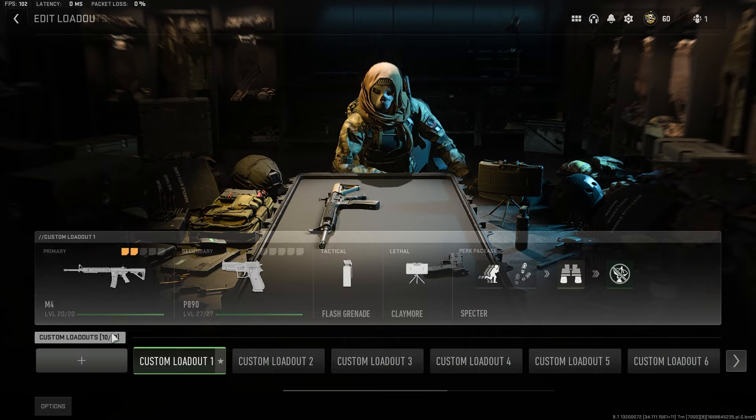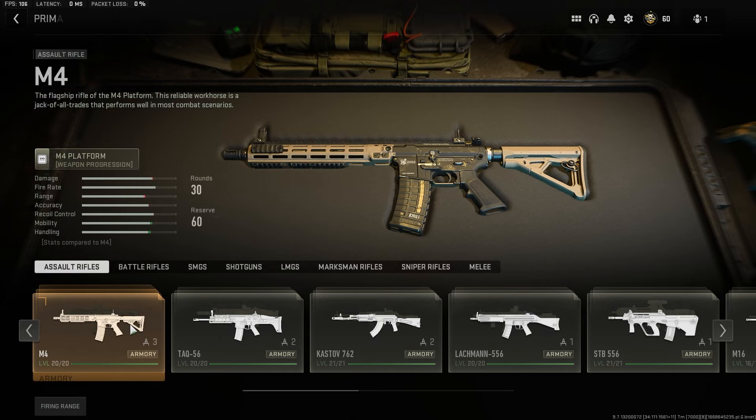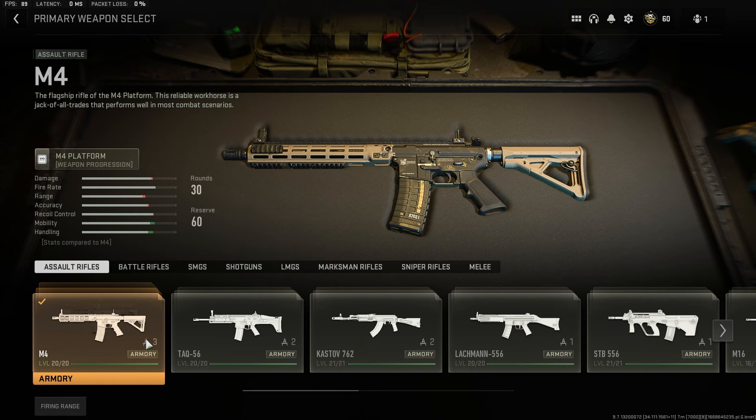We're going to select a loadout, and when we select a loadout we're going to click on either of the weapon slots — so we'll click on our primary weapon slot here. We can see that we have a bunch of options for our weapons, and on each of the weapons themselves we see "Armory" and then this little protractor-looking symbol with a number beside it.